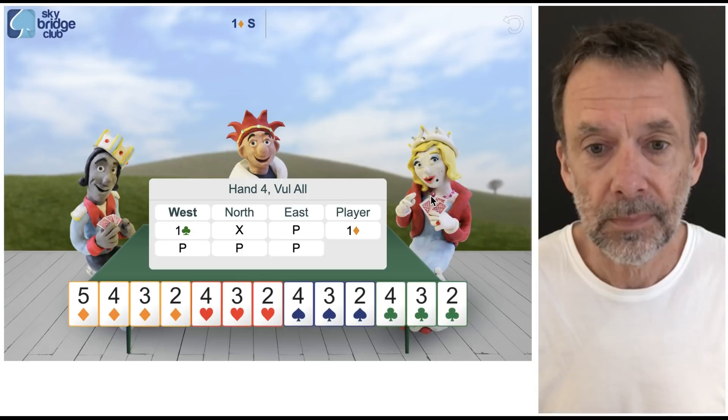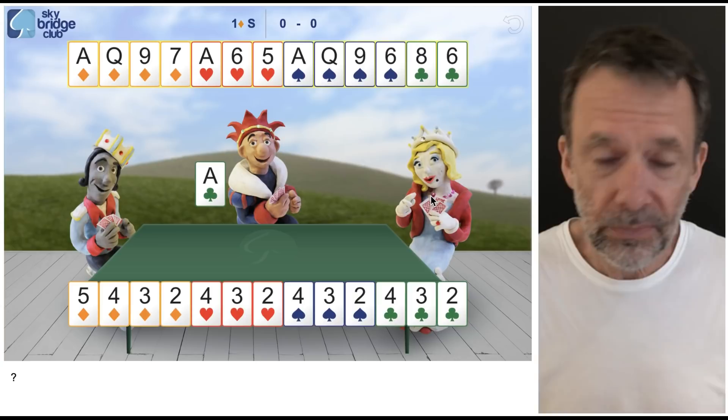We're in one diamond and that's fine. North didn't bid again because he knew I might have a very weak hand. Okay, back to our real hand.